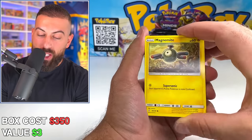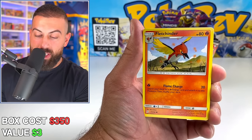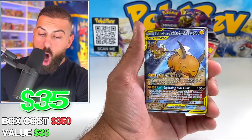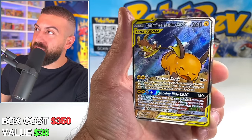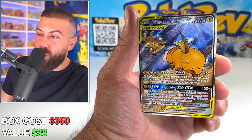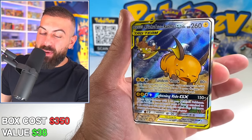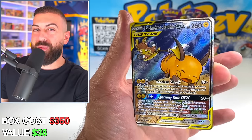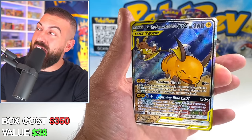Do you think it's worth opening up booster boxes — specifically ones from Sun and Moon and X and Y that are definitely getting up there in price? We just got a Tag Team Full Art Raichu and Alolan Raichu GX Full Art hit! This is what I'm talking about — this set in my opinion is definitely undervalued. There's some really nice card artworks, and you don't get Tag Team cards in very many sets at all. That is amazing.